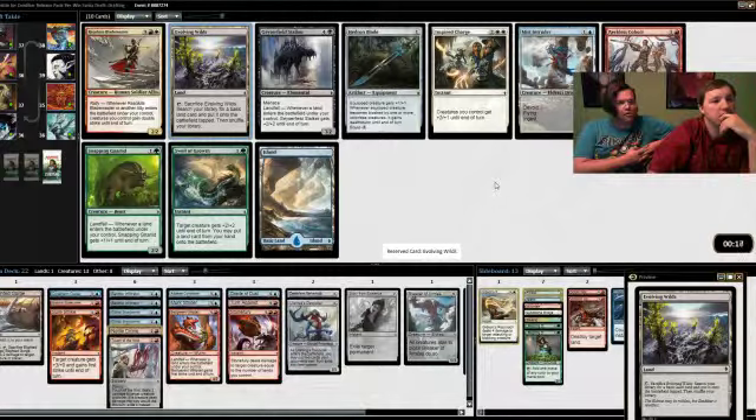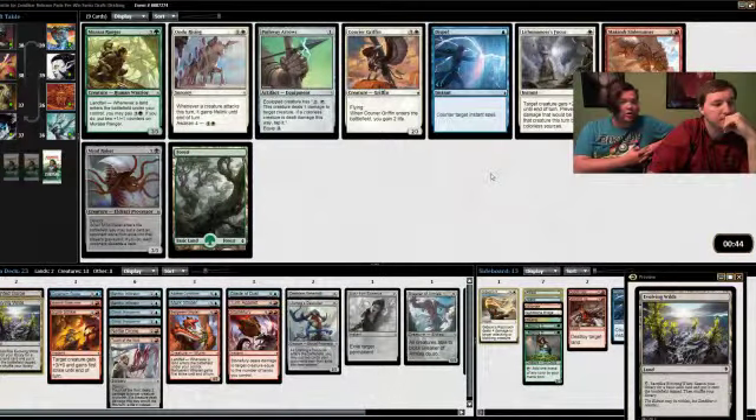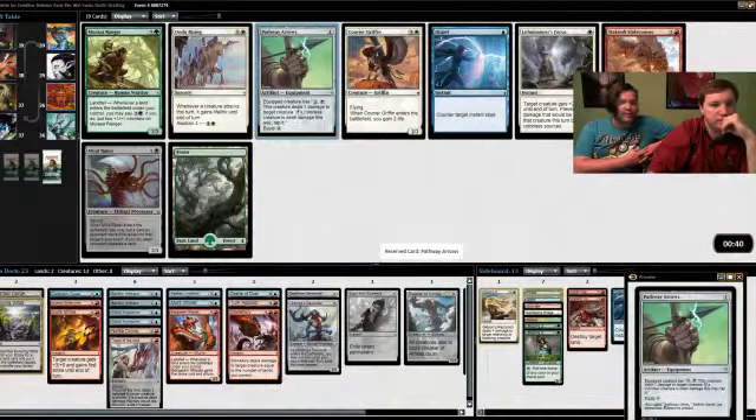I'd rather just have an Evolving Wilds — I don't really want to play a Mist Intruder if we don't have to. I don't think we'll need it and with as late as these infiltrators have been going around we might see another one. I don't think anyone else is playing Ingest decks. It's good because it takes a lot to play an Ingest deck. People have just been passing Benthic Infiltrators like they're only good in an Ingest deck, when in fact they're good in any deck that runs blue.